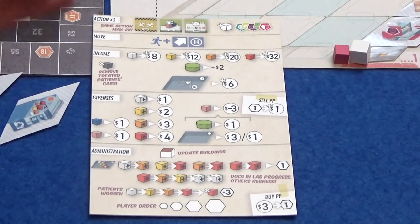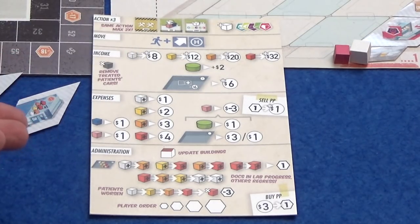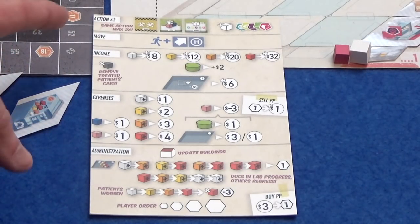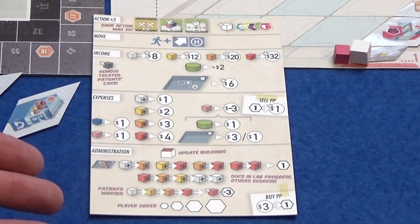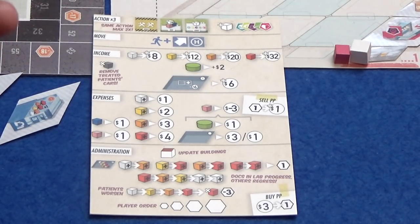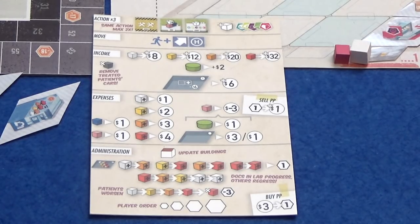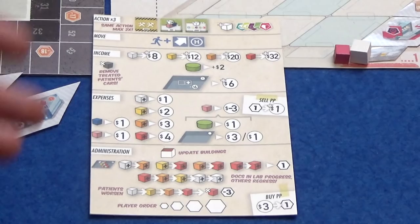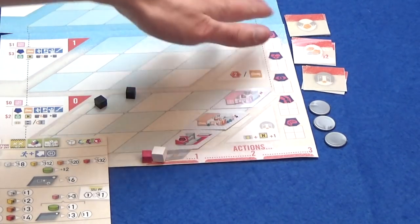Now our hospital is all set up and ready to go. We can go to the player aid — this is one from the original game; I imagine there'll be a new one in the deluxe edition. The first thing we need to do is actions. There are three different actions we can take: we can build new things in the hospital, we can hire new staff — doctors, nurses, and staff members — and we can admit new patients. You have three actions in each round, and there are six rounds in the game. You can take the same action at most twice in a round.